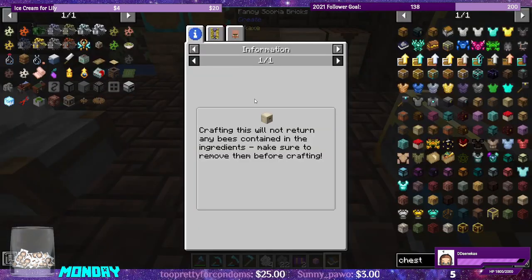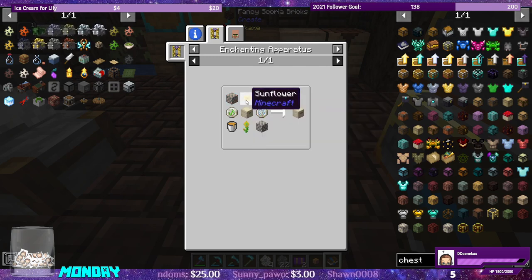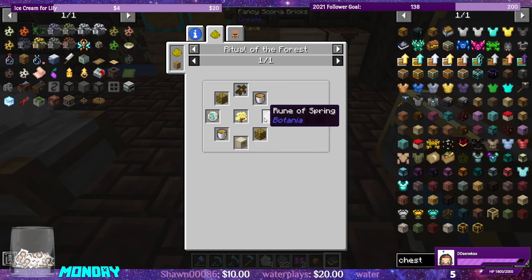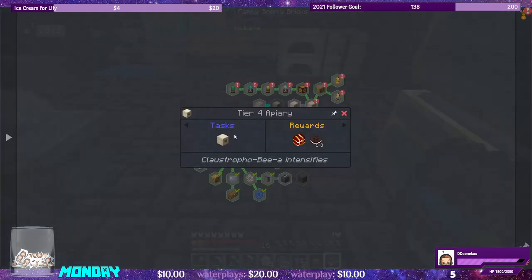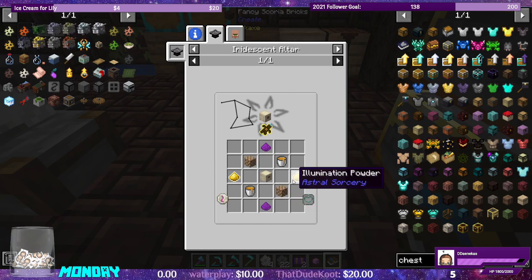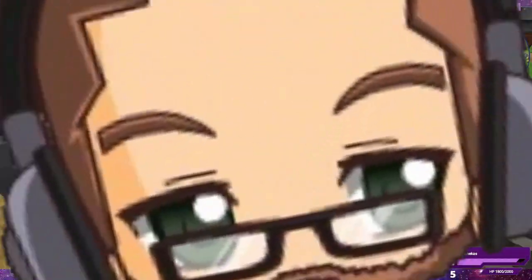Upgrading the apiary to tier two requires the enchanting apparatus — honeycomb blocks, honey buckets, no problem — but runes of air and earth from Botania. So we need to get into Botania, make mana generation and the runic altar before we can get to the tier two apiary. Tier three gets more difficult — it's another ritual of the forest requiring more runes. The tier four apiary requires the iridescent altar from Astral Sorcery, with illumination powder, and we need to attune it to a specific constellation.